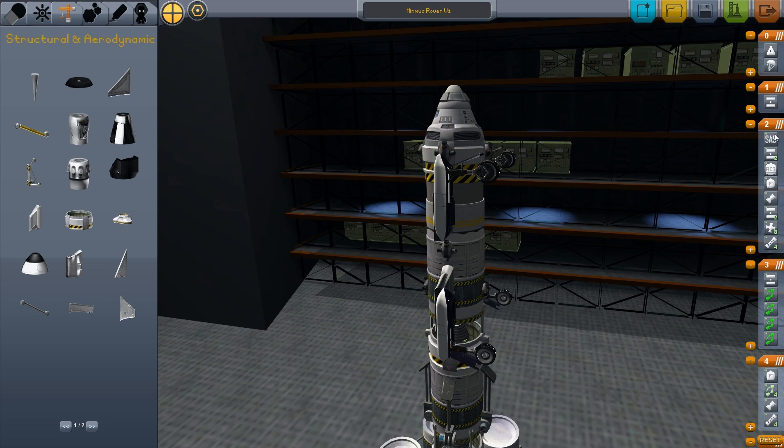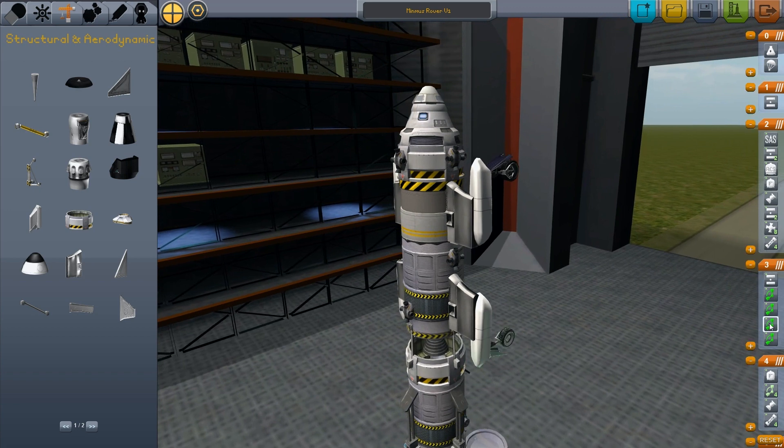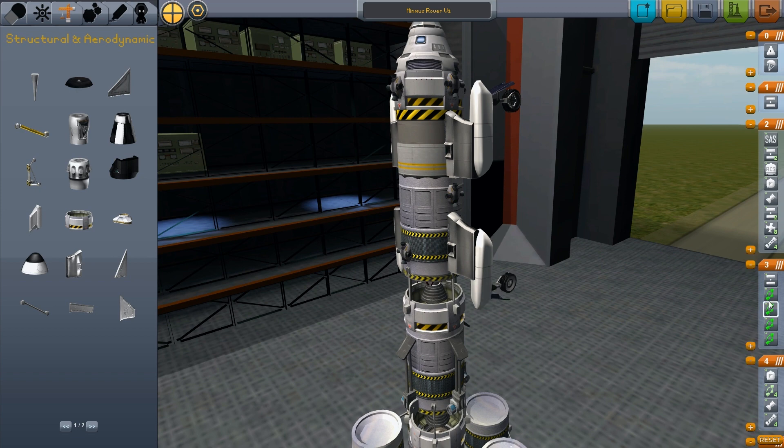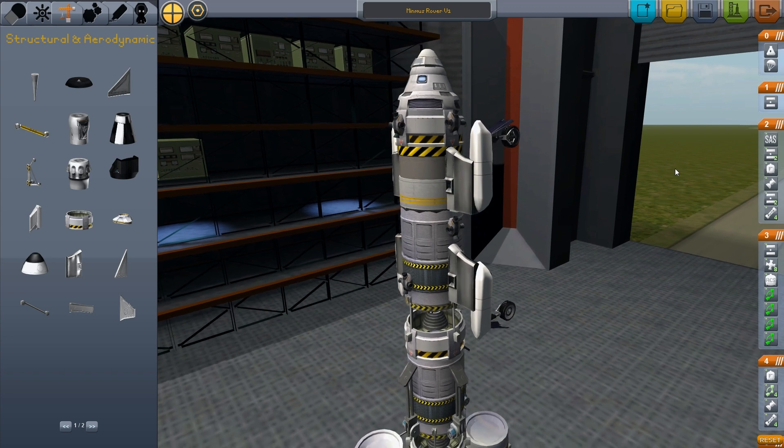And then up here, all of that's good. If I put the RCS down here along with all of the thrusters, just in case — and the engine as well. No, because I don't want to use the engine until I take off. What I'll be doing is ejecting the wheels and using the RCS to take off, and then the engine will take over. Yeah, okay, that's fine.